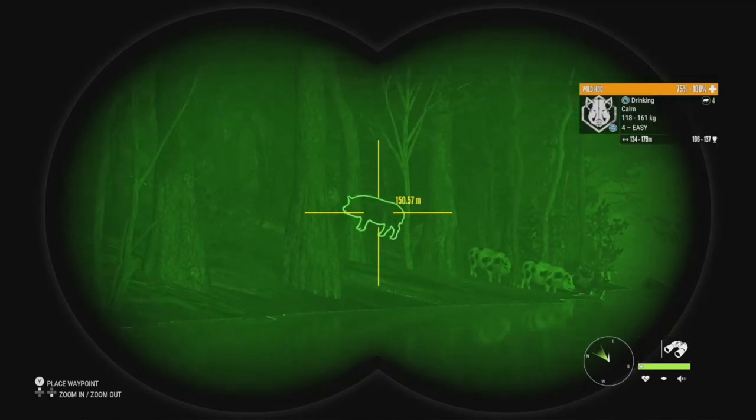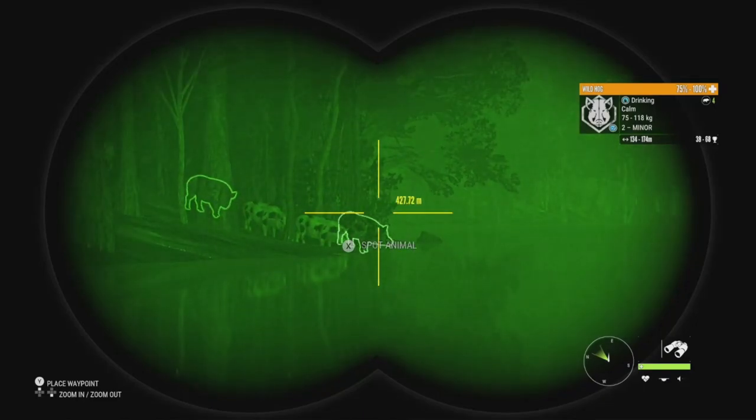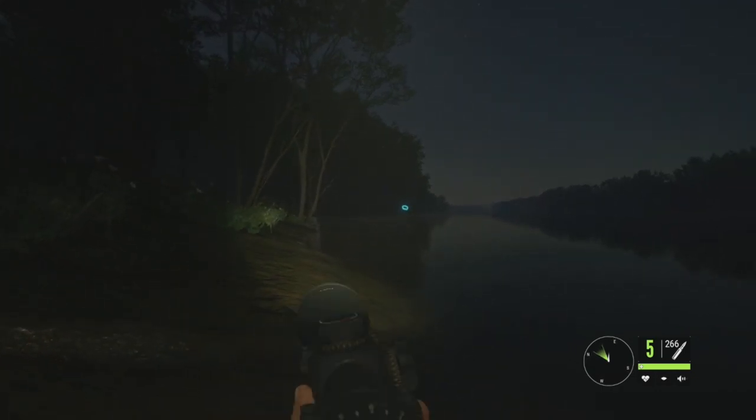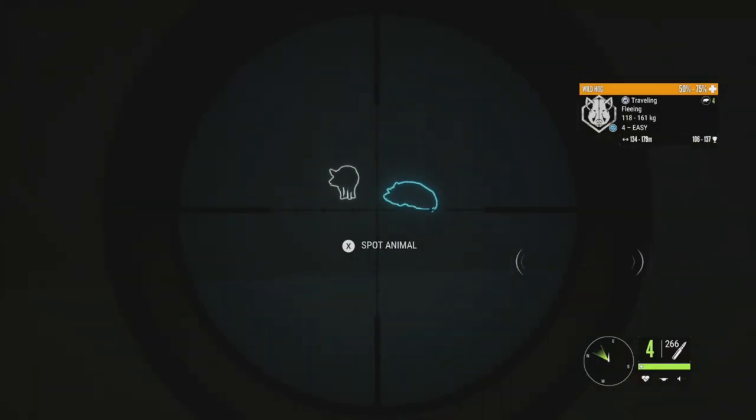That one is actually going to be him right there — 93 to 123 — so he did move, but there's a tree right in front of him. This one is giving us a good shot overall. We also have some level two males — 39 to 70 and 38 to 68 — but let's focus on getting this guy. We'll start off with the .303.